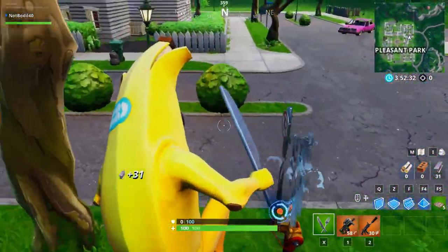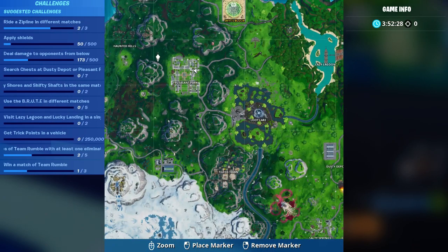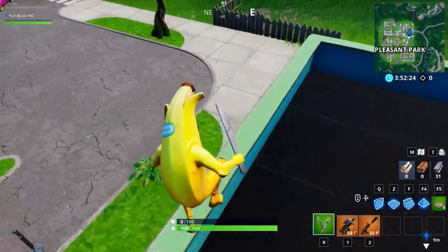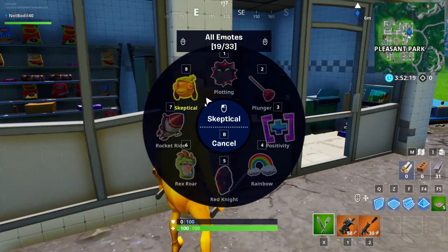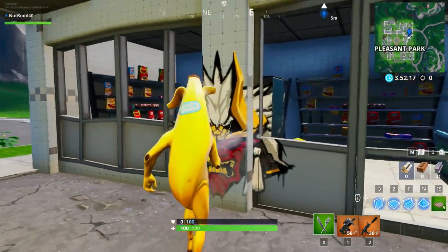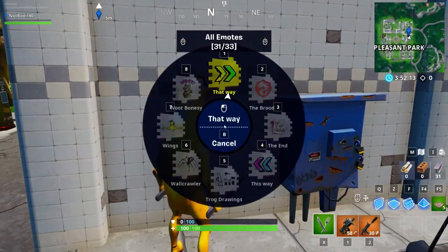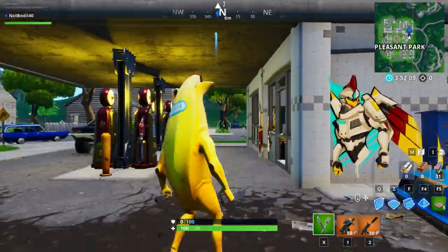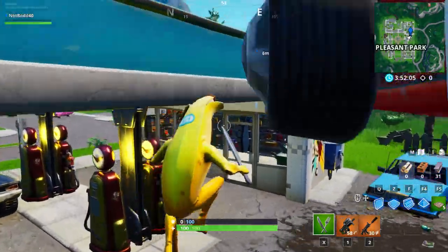Location number one is a gas station at Pleasant Park. All you gotta do is come to a gas station, go on a wall or anywhere near it, and do any spray. It doesn't matter which spray you use — just scroll your mouse or controller wheel and spray the gas station. That's number one out of three.